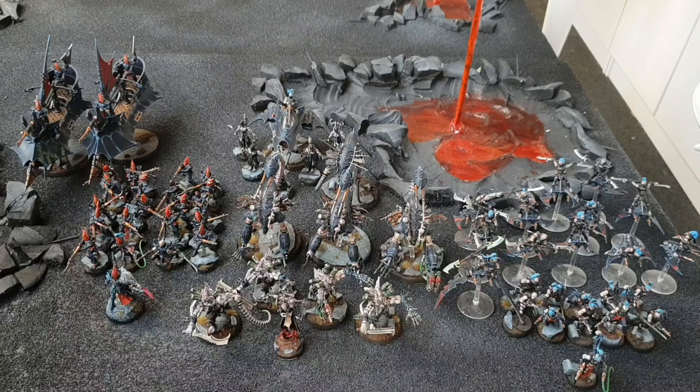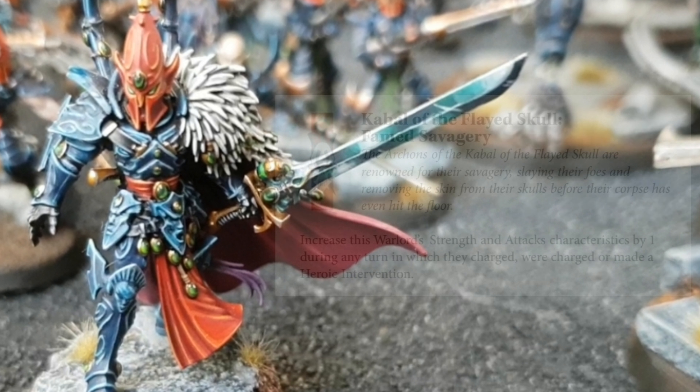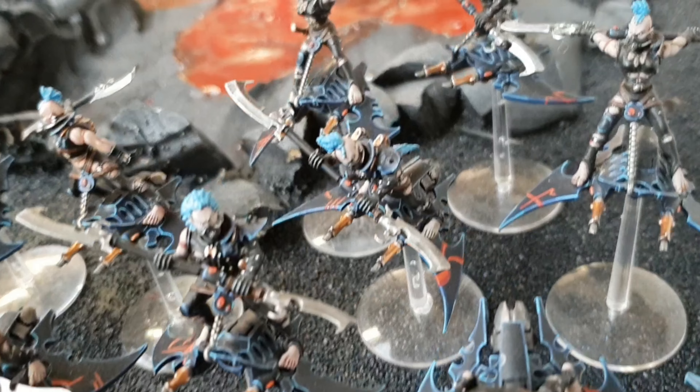We've also got the Archon with his husk blade and the warlord trait Famed Savagery, which increases attack characteristics by one in any turn in which he is charged, charges, or makes a heroic intervention. He won't get into combat too much, but with the Kabalite Warriors he'll still give them reroll ones to hit, which is really cool.